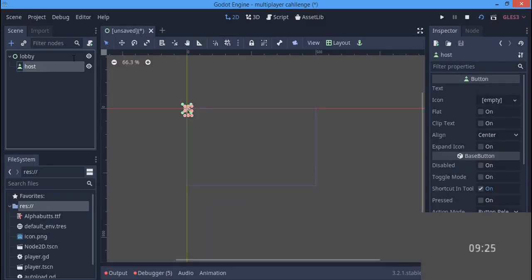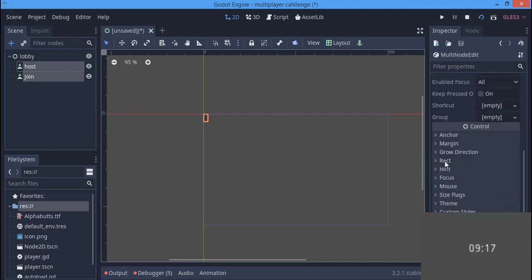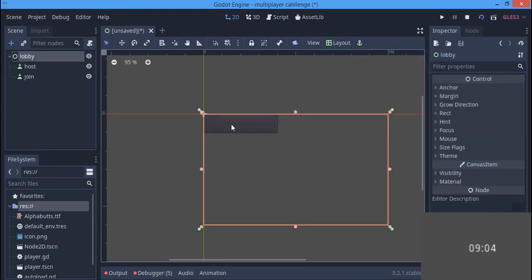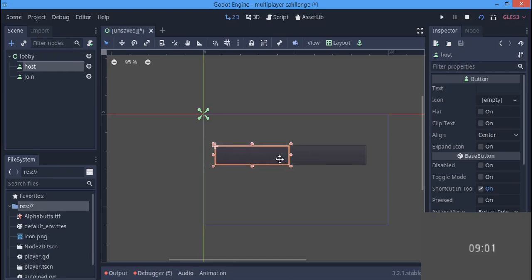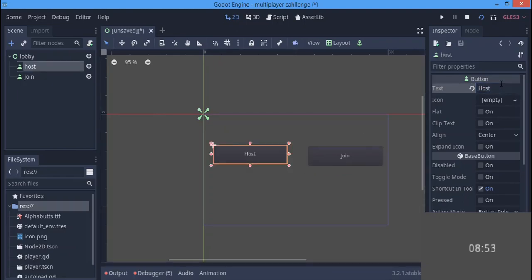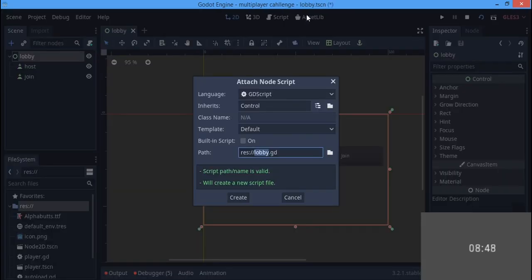For the user interface I'm going to name this 'LobbyControl', and I'm going to need two buttons: the host button and the join button. Let's select both of them and set the size — X to 100, Y to about 50. I'll position them here. One is going to be the host button and the other is the join button.